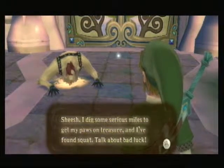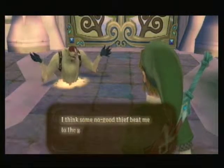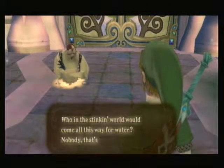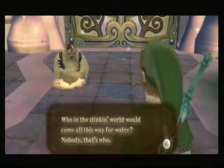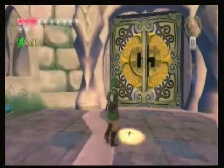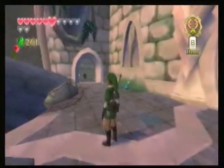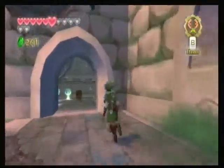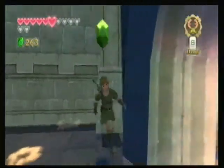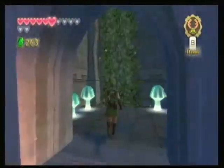The treasure hunter says: 'I did some serious miles to get my paws on treasure and I've found squat. Talk about bad luck. I think some no-good thief beat me to the goods — there's nothing here but water now. Who in the stinking world would come all this way for water? Nobody, that's who. I'm cutting my losses and heading home.' Well, we'd come all this way for water, actually. Yes, I was hoping there'd be hearts in here — can't believe I'm desperate for hearts in the Forest Temple, especially revisiting it. I don't need rupees right now — well, I actually do need rupees to get some stuff, but they're not what I'm concerned about.